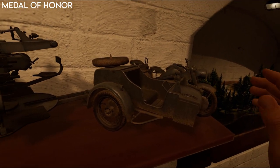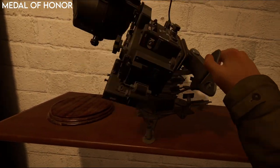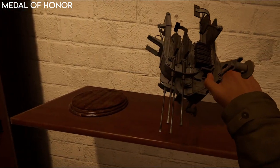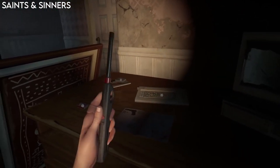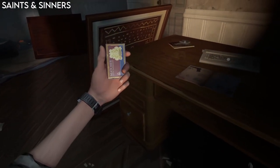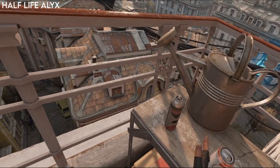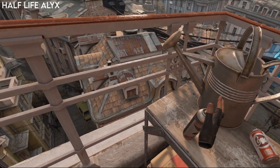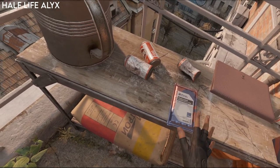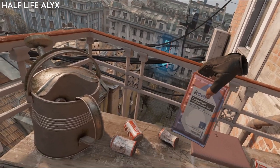Most VR games now use hand poses, so when you pick something up it has a predetermined position where your hand will hold that object, but that can also be difficult to look good — with some games like Medal of Honor having the object just snap to your hand. What you really want is a way to handle grabbing things close up, physically moving your hand near the item and picking it up, but also a way to grab things from a distance, because if you've got a game where you're picking up lots of stuff, having to move over and even bend down in real life can become very tedious.